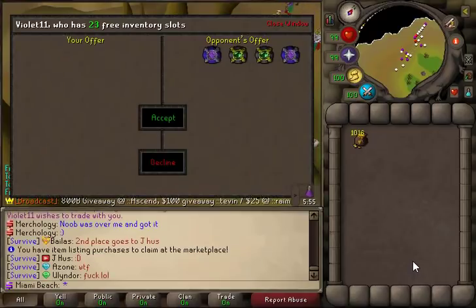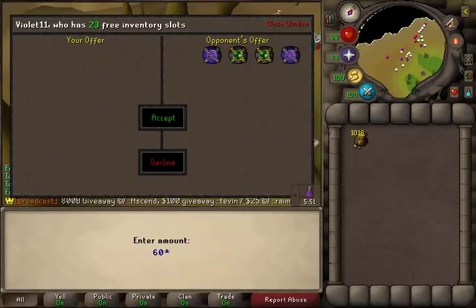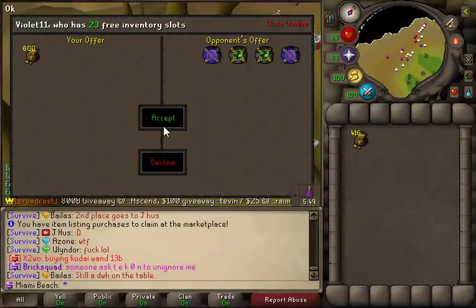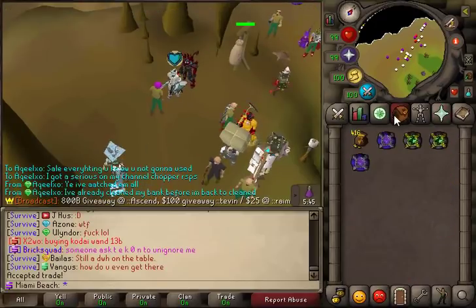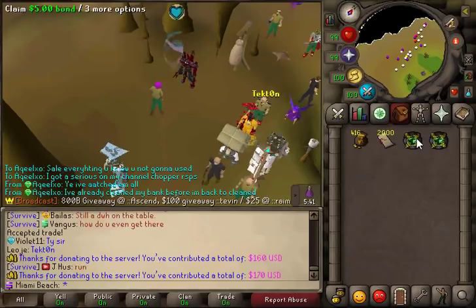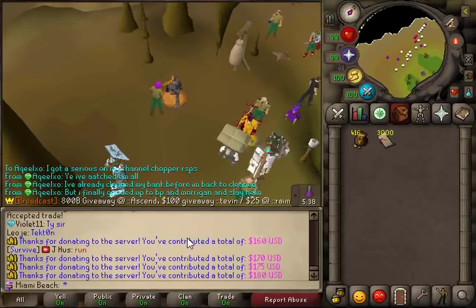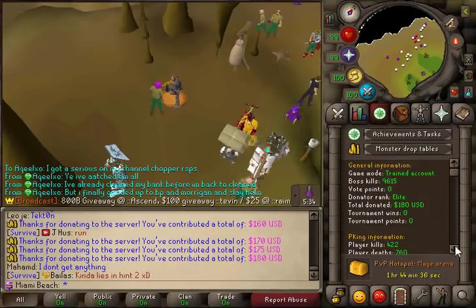I'm going to be buying another $30 bond for 60 bill, and my cash is just going, going, going. The $30 bond has been claimed — that's $1,005. Boom, we are at $180 donated.